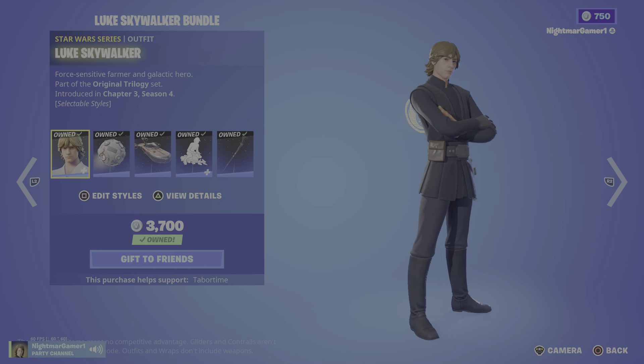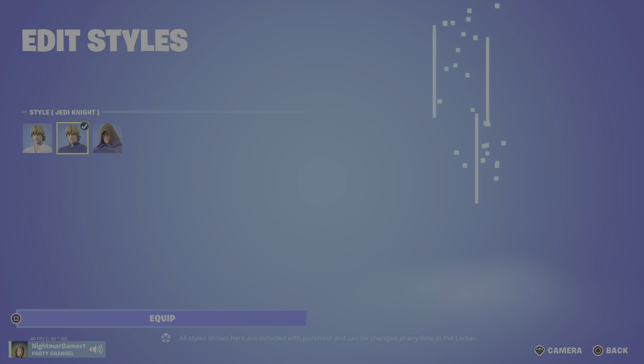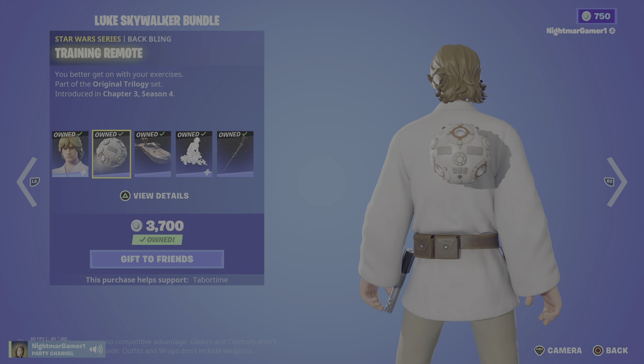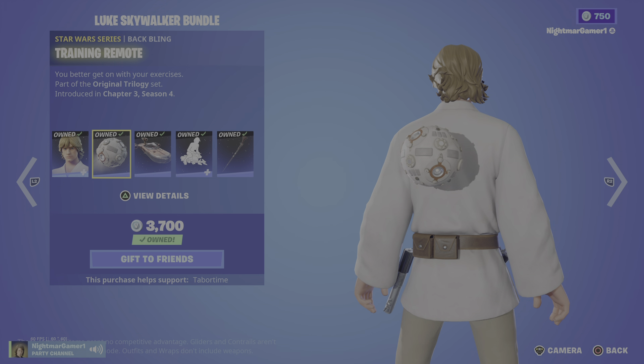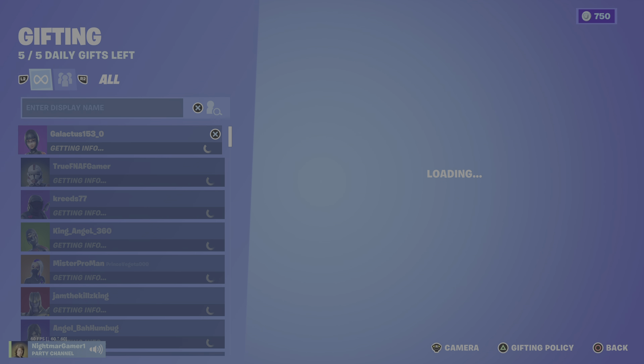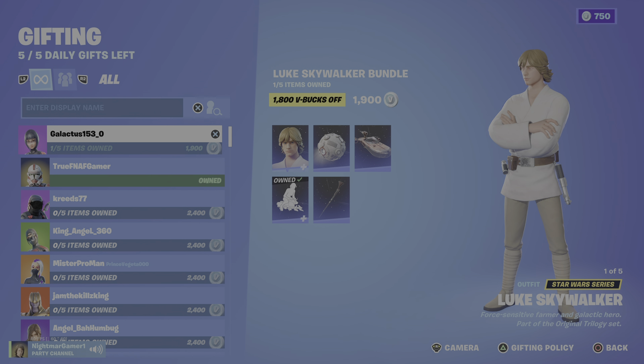We have the original trilogy now. We have Luke Skywalker with his original style — he's Jedi Knight in the Coast version. With the backlink Training Remote, he has the Land Speeder, Speeder Bike, and the slug throw rifle that appears in the movie for like 3.8 seconds. We get this bundle for 2,400.